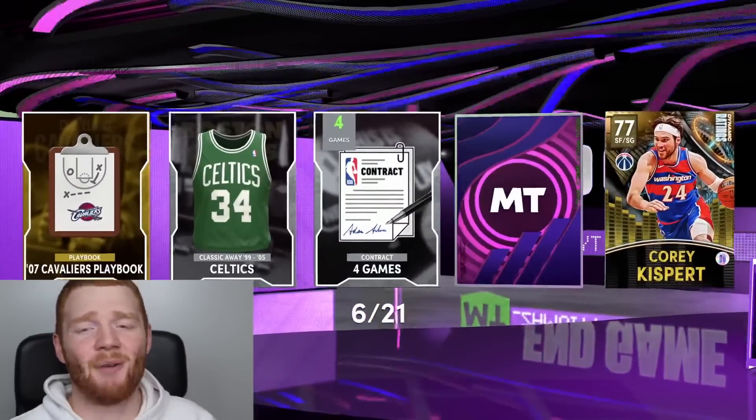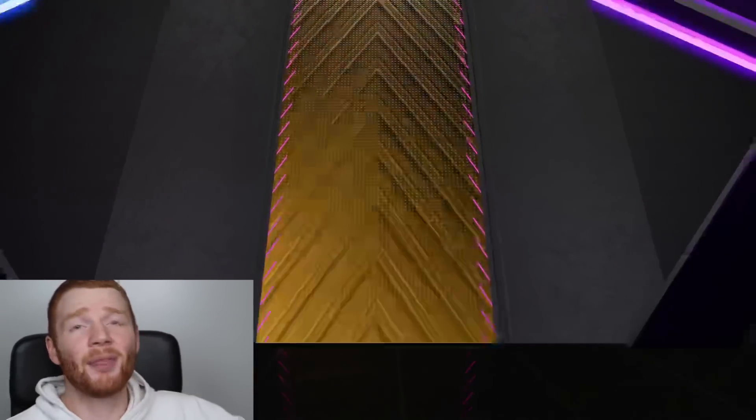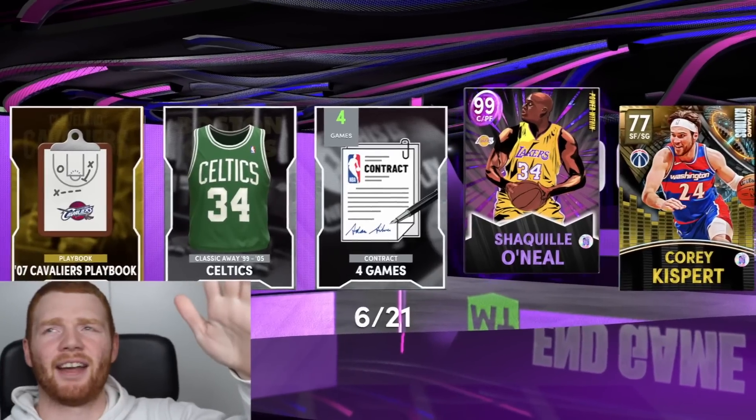We want it to be Shaq — we want to see the Lakers version because I'm pretty sure that's the Endgame version. Western Conference Center, number 34. That means there's no way... My heart is racing. This could be the Endgame version and it's not. It's Power Within. You should feel my heart right now — it's going insane. So literally that's exactly what we want to see. We want to go through that exact same animation but see the Endgame version.